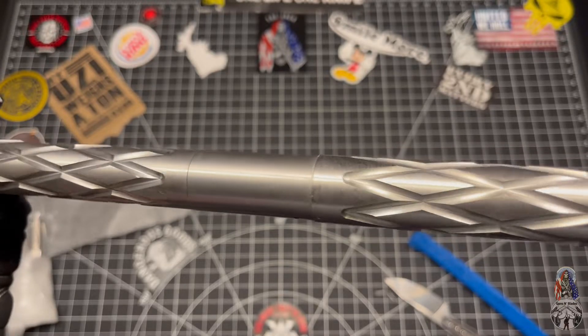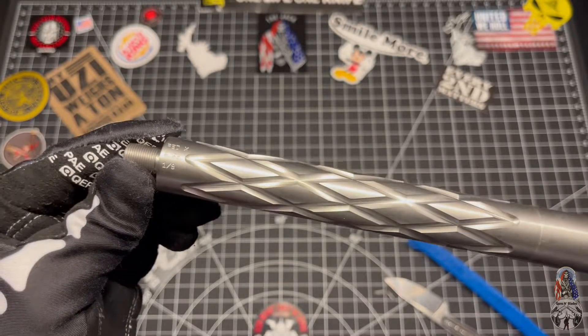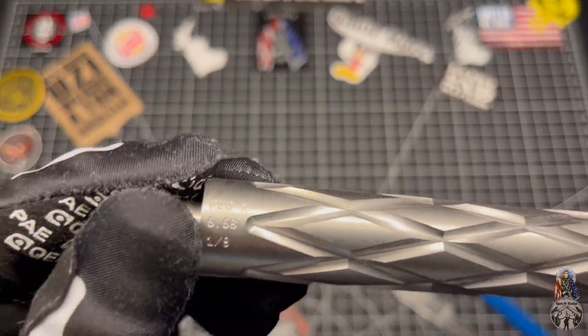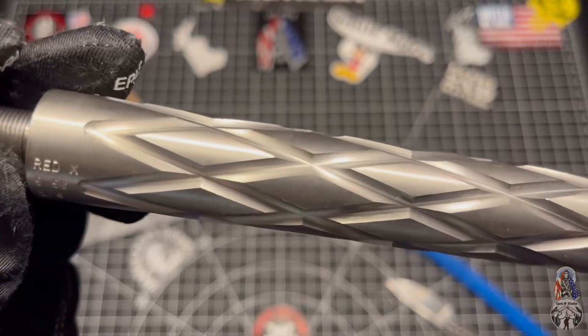Carbine length gas system. Does not have dimples. This is a bull barrel. This is what we're looking at right there — 1/8th twist. Red X. You can read. Look at the quality in those cuts.